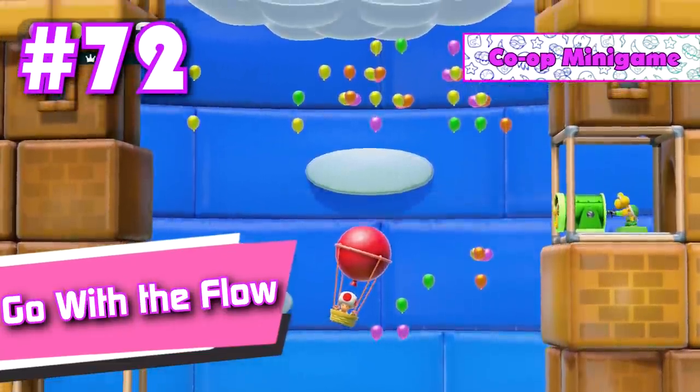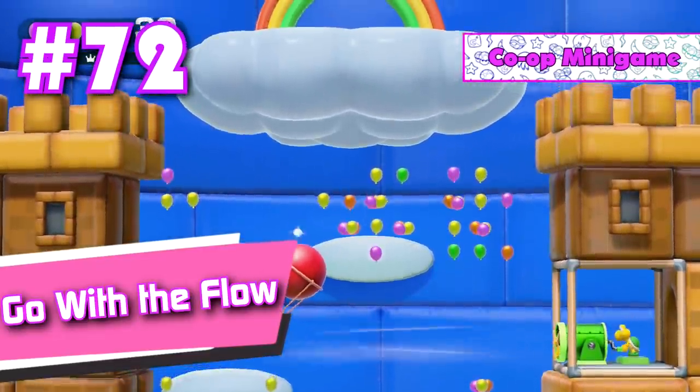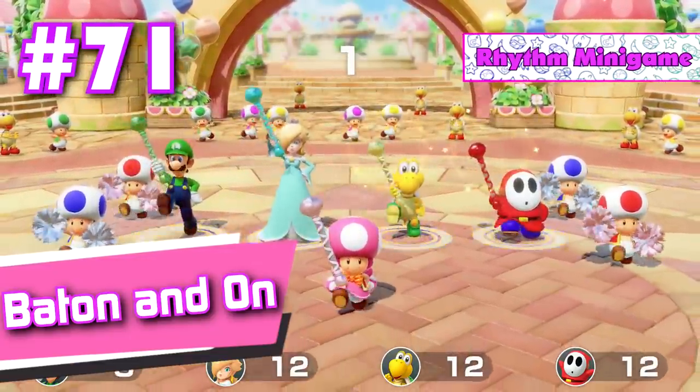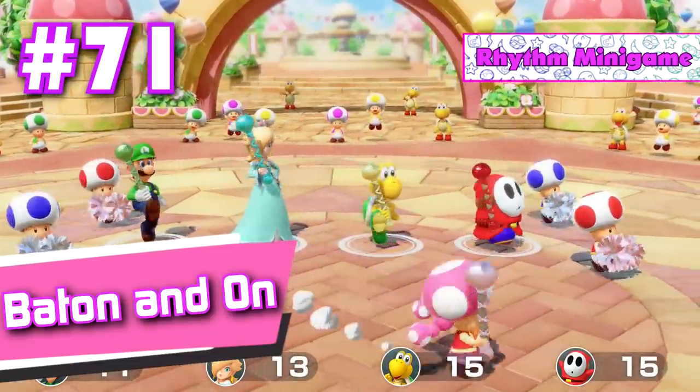Number 72: Go with the Flow. A cooperative mini game that is boring, repetitive, has no challenge to it, and goes on for way too long. Number 71: Baton and On. Four words: bad motion control mini game.